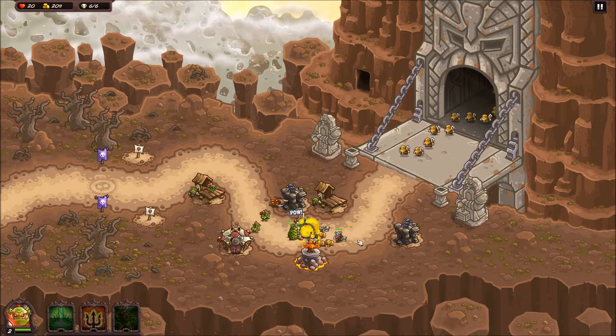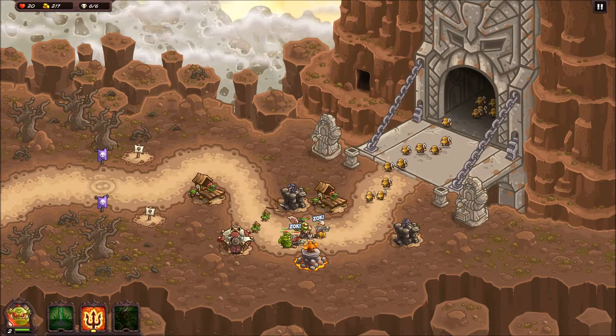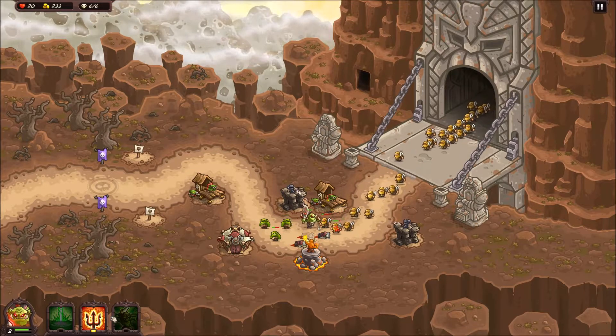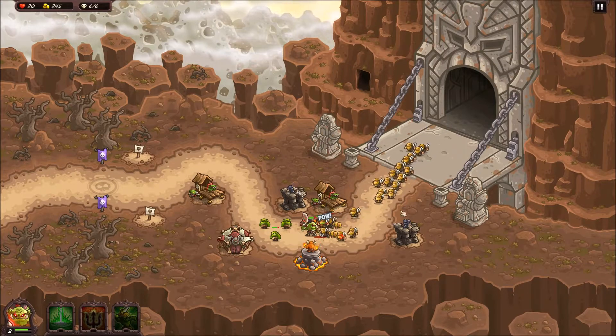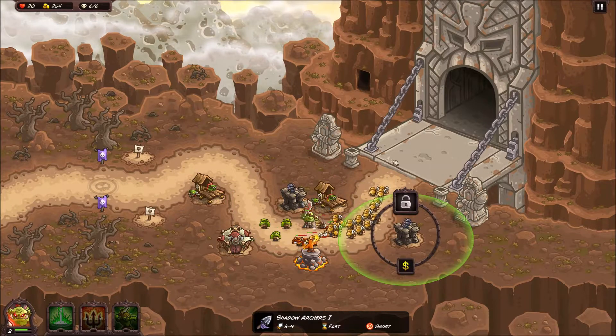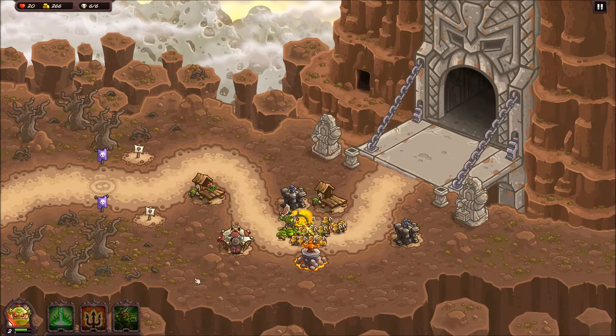Some heroes have the ability to attack stuff in the sky - flying targets. This guy's not one of them - he's a straight-up melee fighter. All he's going to do is take ground troops out. He does a good job of it, but if you're using him on a wave with a lot of flying monsters, you're better off using towers or a hero that can shoot arrows or a magic bolt.